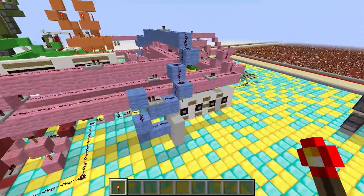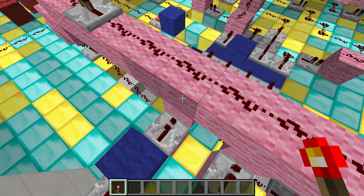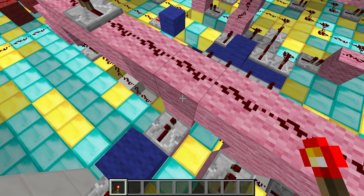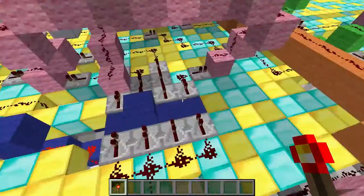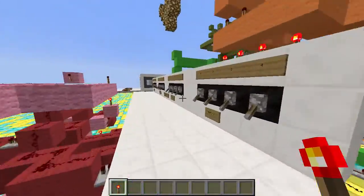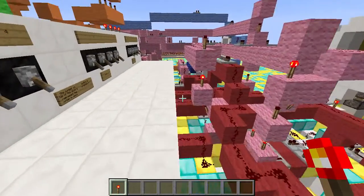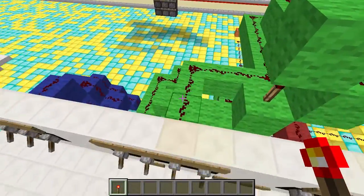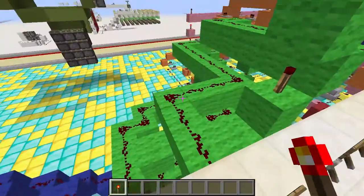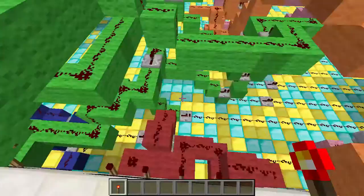So the first one — this blue circuit here is for the first button. That's only for the first button, the whole blue circuit. The second one goes to a green circuit. Blue is the first circuit, first button. Second button is green. Red is third. And orange is fourth.